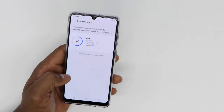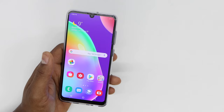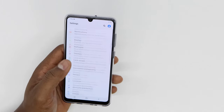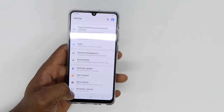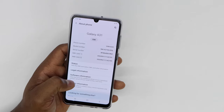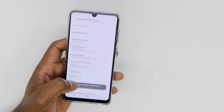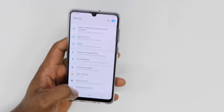That's the first way to free up memory RAM. Now if you have another type of Android phone, go to Settings, scroll all the way down, and go to Developer Options. If you don't see that setting, go to 'About Phone', then 'Software Information', and press 'Build Number' five times. Then go back and you'll see Developer Options.